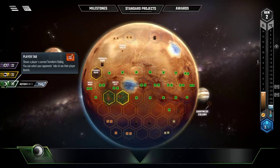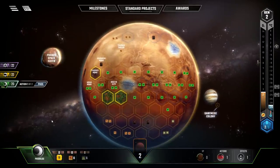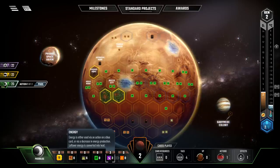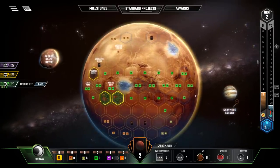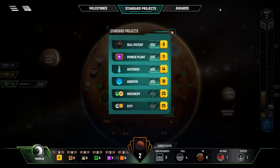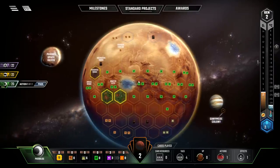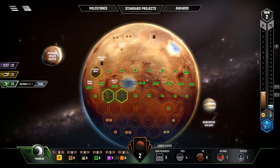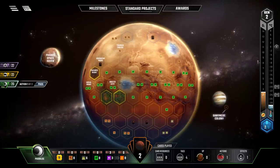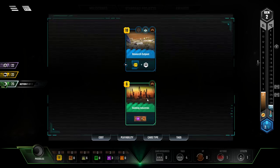We can see how many cards other players have but not what they are. We have 19 megabucks and a bunch of titanium and energy left over. At the end of each turn, you don't bank energy — energy gets converted into heat, which can then be dumped into the planet to help terraforming. We have an action available with the equatorial magnetizer, which increases our terraforming rating. We could also place an aquifer — placing it adjacent to an existing ocean would give us two plants and two megabucks for adjacency, plus improve terraforming rating.